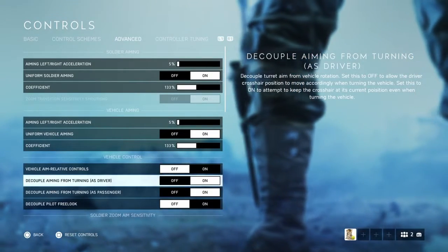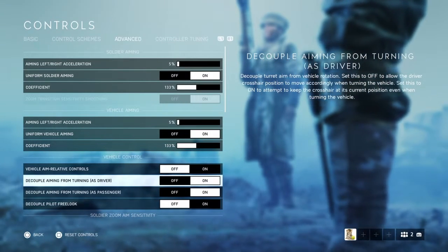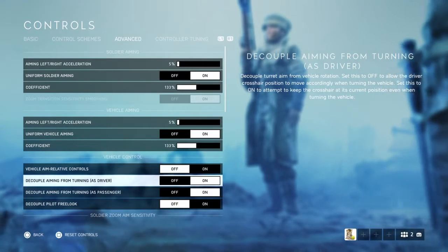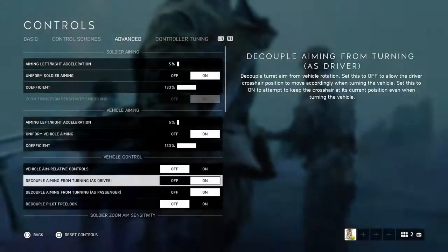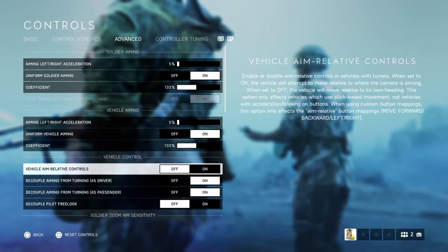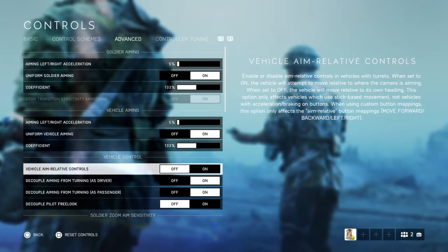Vehicle aim controls lets you decouple your aiming from turning. So if you want to drive a tank and aim off to the left while continuing to drive straight, this is the setting you need. If you want the tank body to automatically turn in the direction you're aiming, leave it as default.